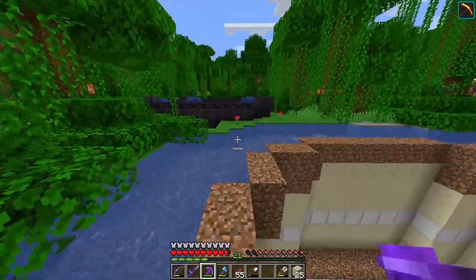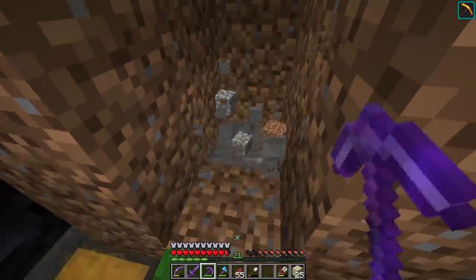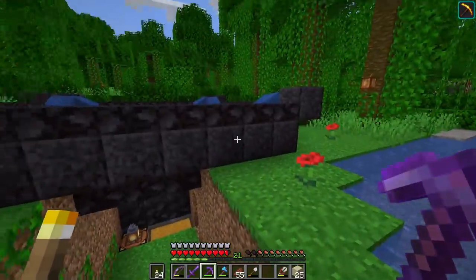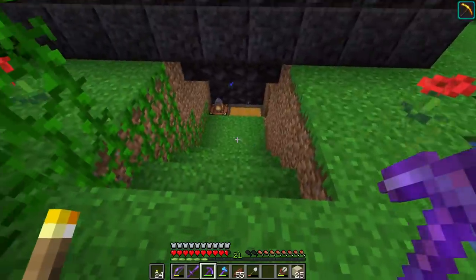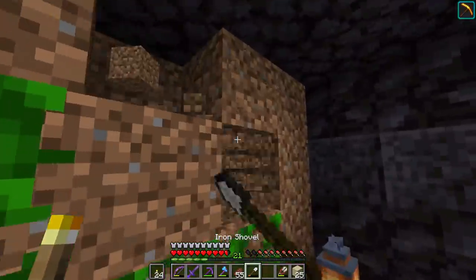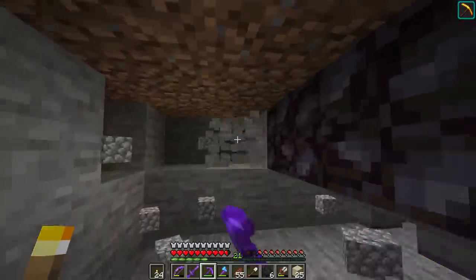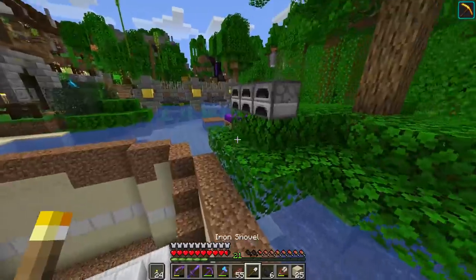Moving over to the iron farm with Haste 2 active — if I dig past these walls, the stone literally disappears. That is exactly what I was going for! The plan today is to clear out a sizable cave area, going down about ten or so blocks. Eventually there'll be a waterfall pouring in and iron golems dropping into the area. For now: clear out all the random blocks around the iron farm, leaving floating blackstone surrounded by air.